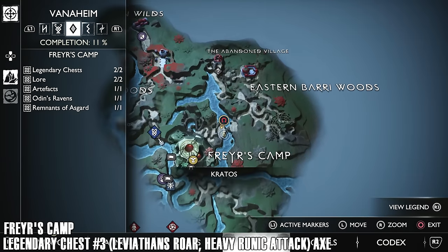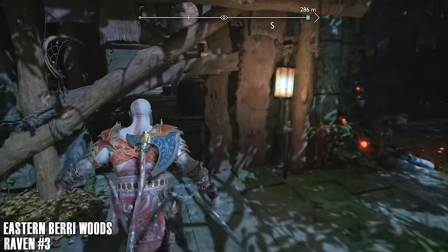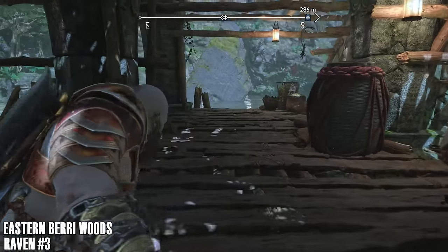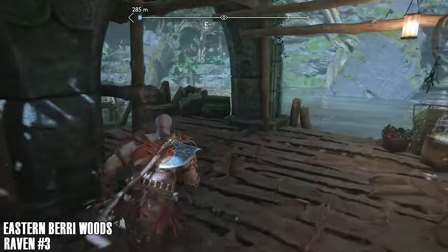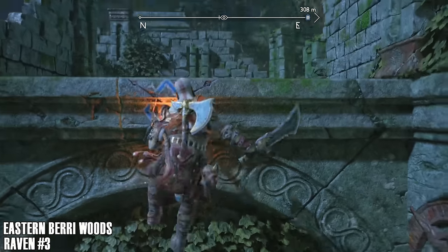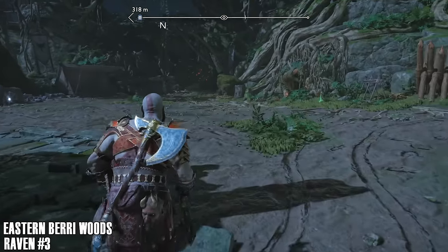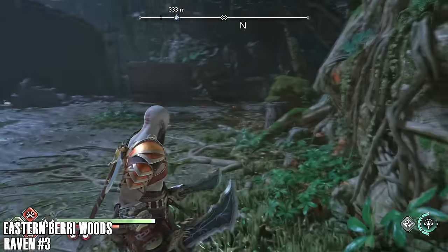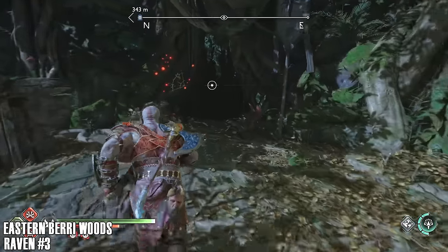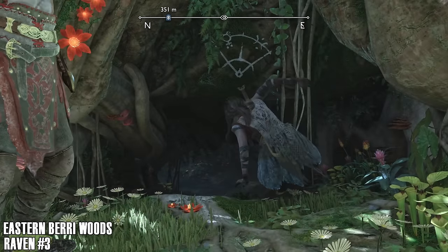This chest will give you Leviathan's Rule, which is a heavy runic attack for the axe. That's also why I make timestamps — if you're looking for all Freya's Camp collectibles, you can skip straight to that section. Back to Eastern Berry Woods then — we're doing the third raven. Let's hop down here, and there's a little health stone if you want it. We're going to go through the tree here through the little crawl space.